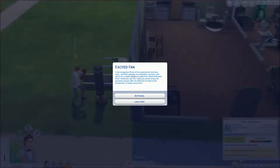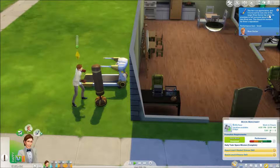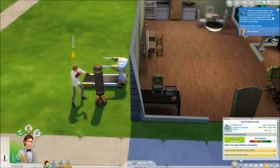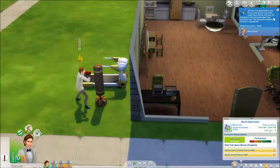Excited fan! A fan recognizes River at the supermarket, says hello, asks for an autograph, a picture, and starts an in-depth discussion about her latest bestseller. River's flattered but just wants to buy groceries. She can be friendly or make a quick exit. Let's be friendly. She got a small performance gain. This fan runs one of the largest River Doctor fan sites and promises to tell everyone how nice River was — this should do wonders for her reputation.